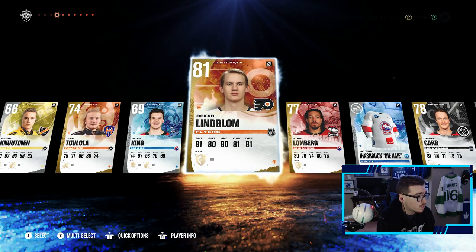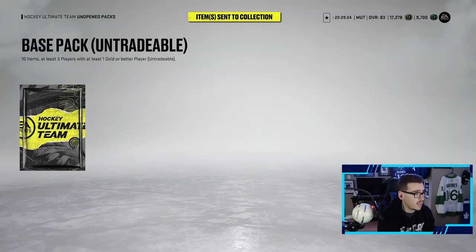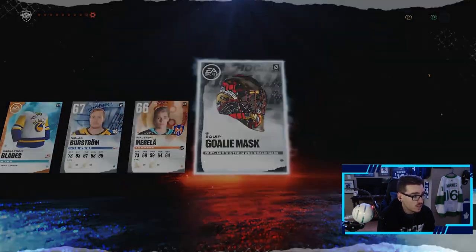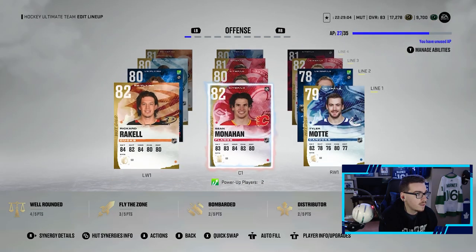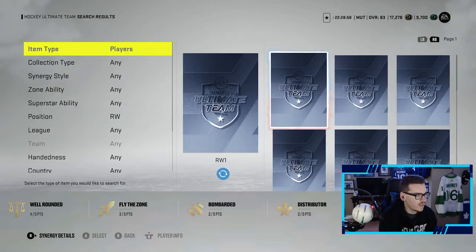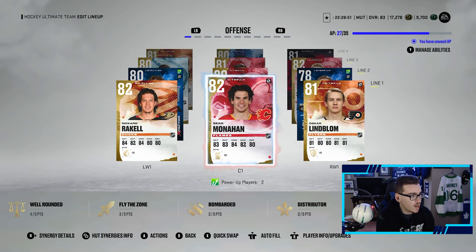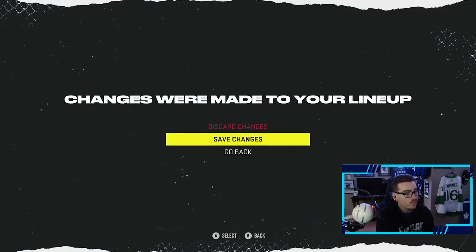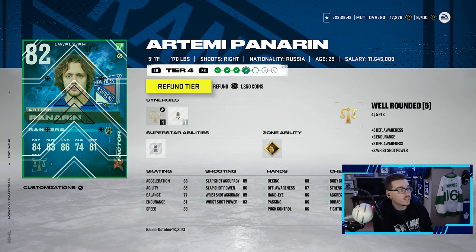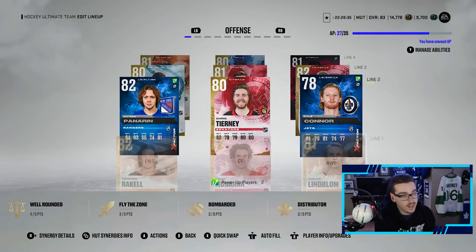Oscar Lindblom — that's an upgrade to the team! Welcome! An 81-rated player — that's an upgrade. And in the second pack, absolutely nothing, which is expected of these base packs. Looking at my team, the odd man out is going to be Tyler Mott — he's been great on this first line but Oscar Lindblom is coming in for him. The first line is looking pretty sharp: Monaghan, Raquel, and Lindblom. And we did not forget — Artemi Panarin gets an upgrade, up to an 82 for 2,500 coins. Looking great.